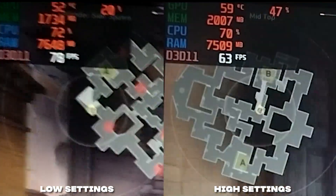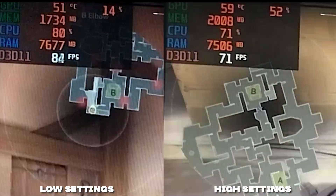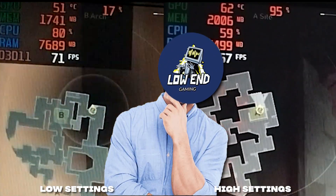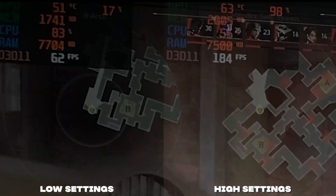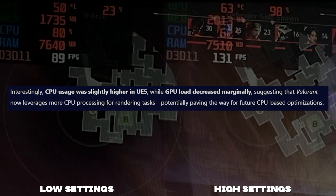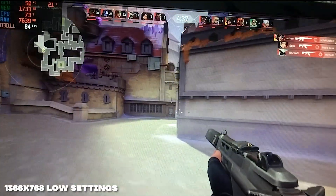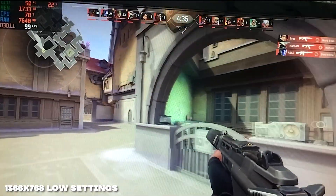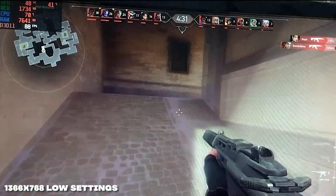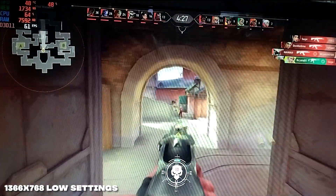The FPS is higher and more stable when CPU utilization is lower and GPU utilization is higher. Interestingly, CPU usage was slightly higher in Unreal Engine 5 while GPU load decreased marginally, suggesting that Valorant now uses more CPU processing for rendering tasks. You can see my GPU is used way less than my CPU, resulting in lower and unstable FPS.